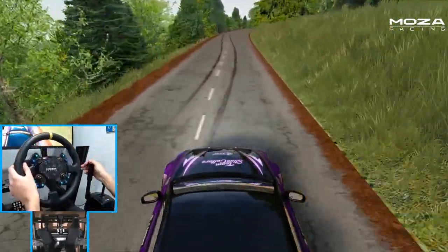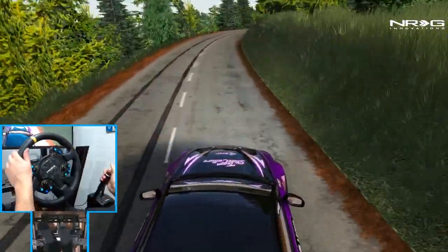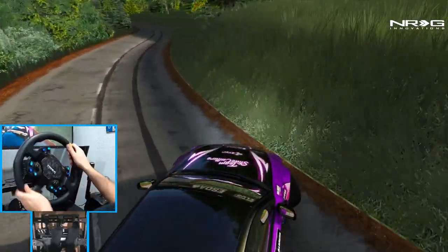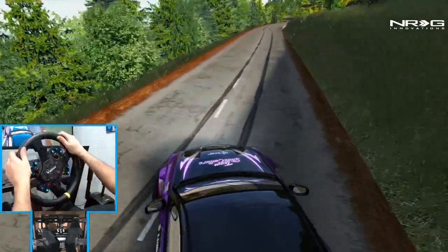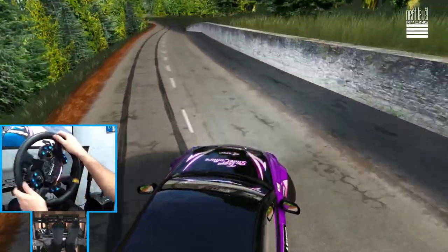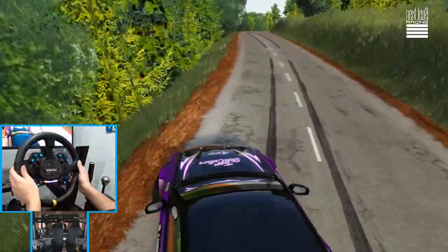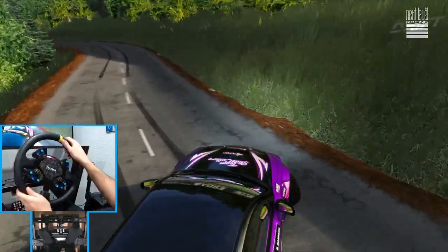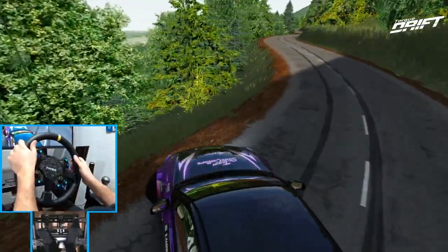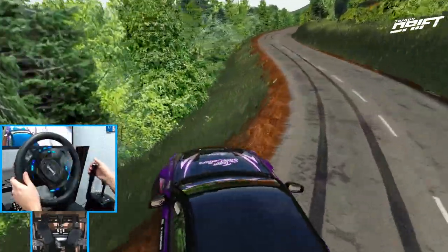Now we're gonna rip it the other way. This is gonna be a lot more — going downhill you have to manage some of these turns, still don't want to go sending it off the course. I was gonna tag that wall with the back bumper — this thing has a very big rear end and a very big wing, but not a lot of downforce. Definitely liking how this car handles these mountain roads.